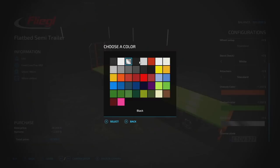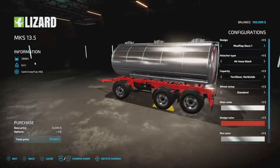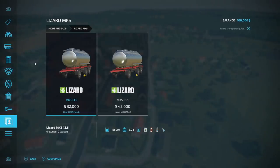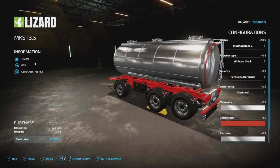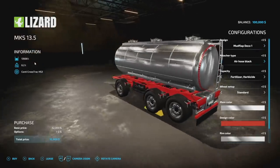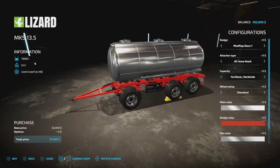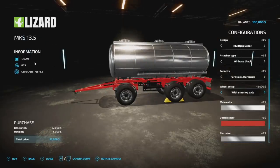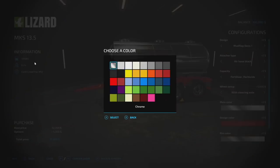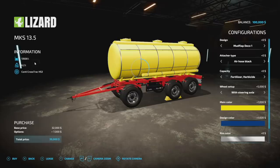If you like the MKS but want something bigger, the Lizard MKS from Lynmensch is what you want. There are two trailers - one holds 13,500 liters, the other 16,500, at seven and eight slots respectively. Customization includes mud flap decoration options, air hoses in black or colored, capacity for fertilizer, herbicide, milk, or water. You can choose a steering wheel axle or nothing, and main color options include chrome, silver, and all standard colors with a matte tank finish.